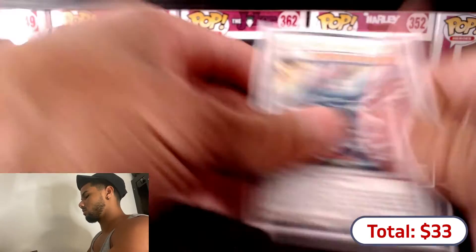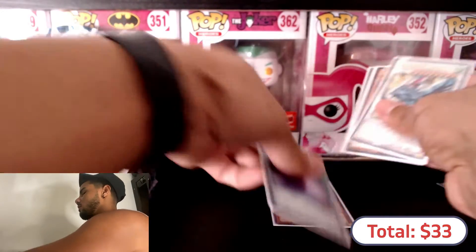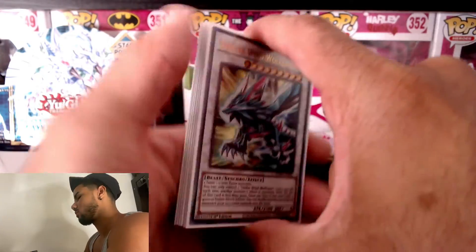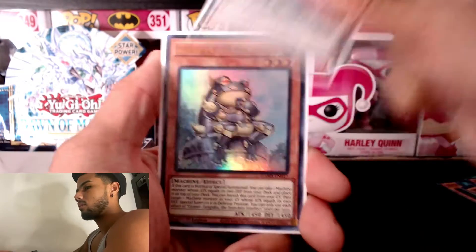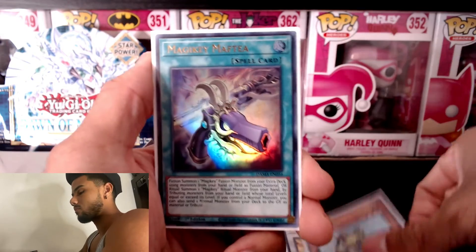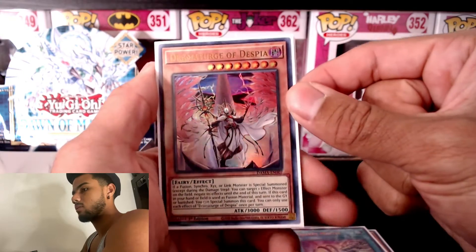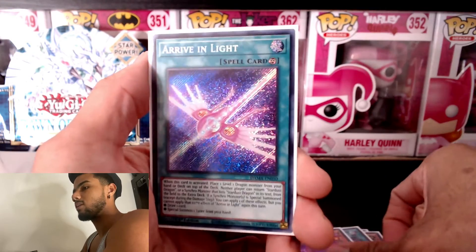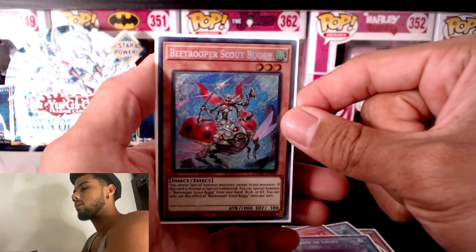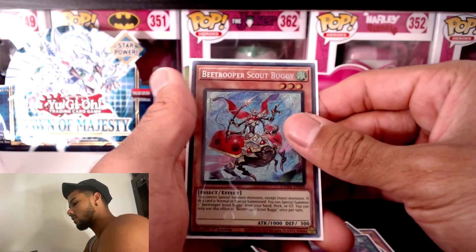That's the end of the video - quick recap, you know how we do it. We got four ultra rares: Stellar Wind, Immobile Intellect, the frog, and Mathy. And Gemarite Church of Despia - the artwork is fire. And we got the secret rares: Arife and Light - fire - and B Trooper Scout Buggy - fire. Hope you guys enjoyed this video, remember to like it and subscribe, and I'll see you in the next one. Peace.